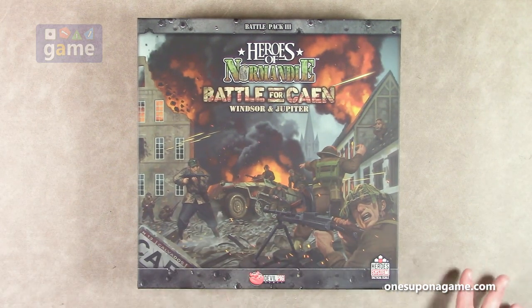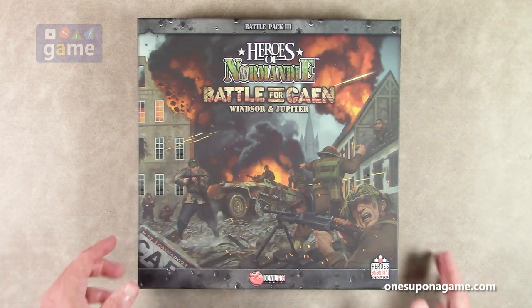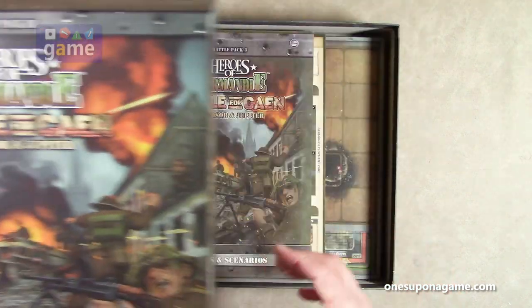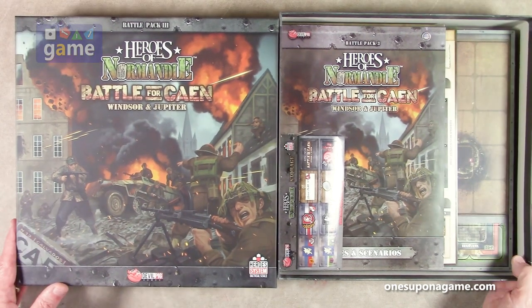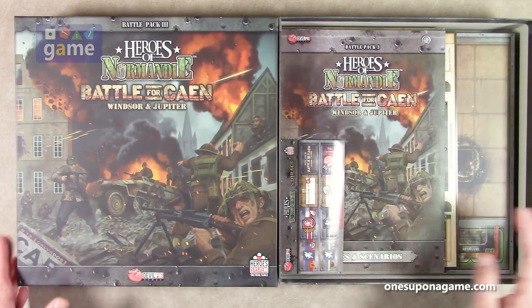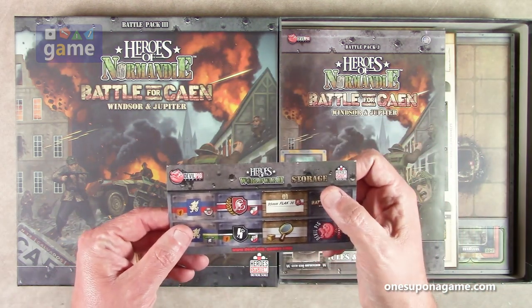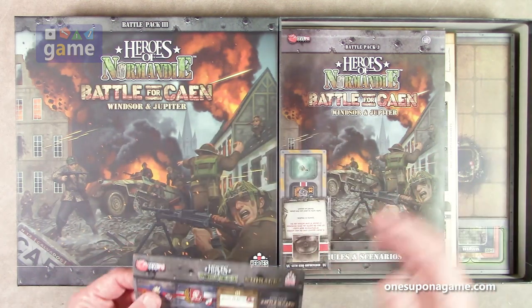For the Big Red One series, the first expansion was Bloody Omaha, and then we had another Battle for Kine, Battle Pack 2, and then this is Battle Pack 3. Big box, big heavy box. So what do we have in here? We have a sheet of stickers. If you're using the Heroes of World War II storage box system, they've got new stickers for the units that are going to be in here.